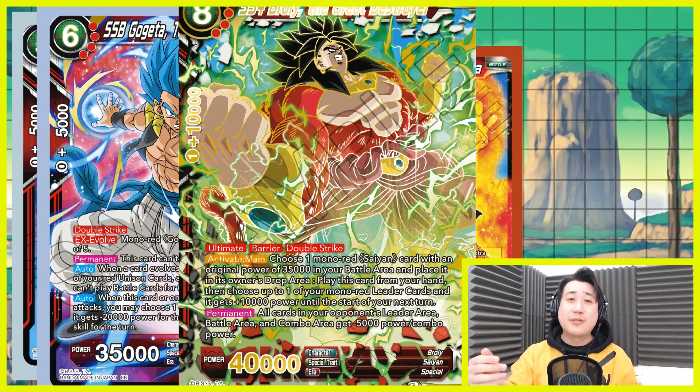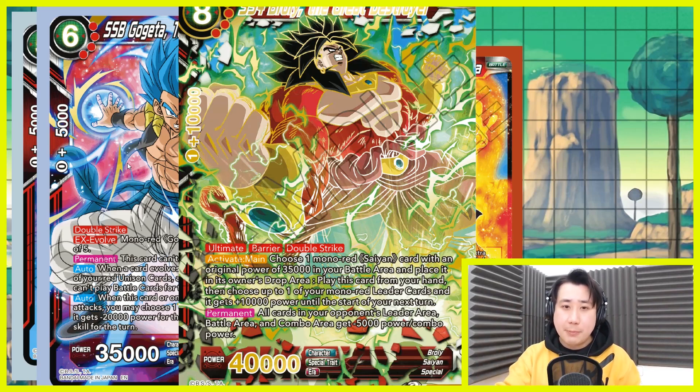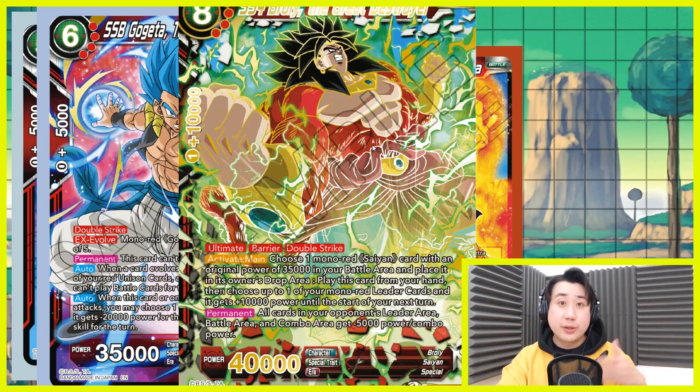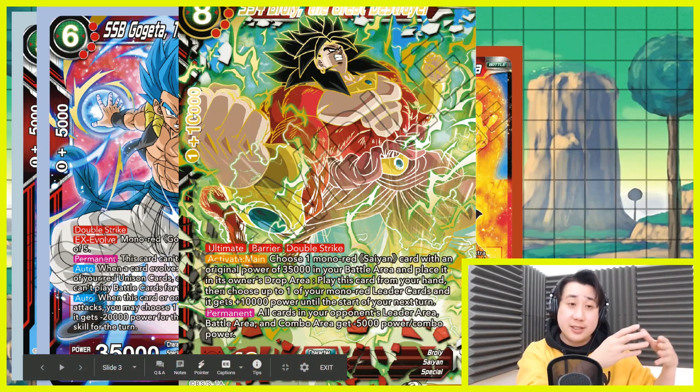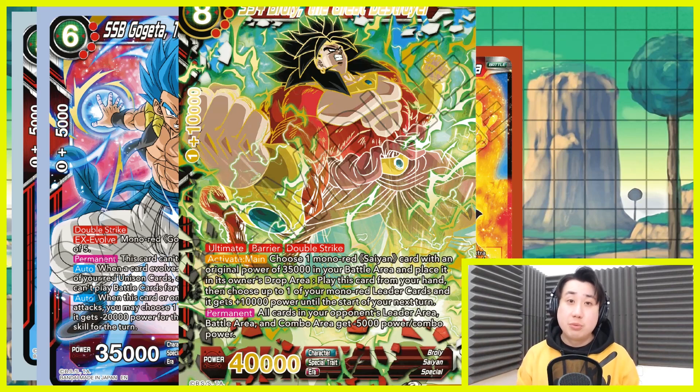So 40k, barrier, double strike. Choose this Gogeta, dump it. When you play Broly, permanently all of your opponent's leader card, battle card, battle area, and combo area get minus 5k combo power for the turn. So your opponent loses combo power, their leader becomes 10k permanently. Your opponent plays a battle card, they mill because this is the effect of your battle card. So when this card stays on the board, this card can still make your opponent continue to mill and make you draw a card. This engine syncs really well with Cooler. Playtesting it, it's really, really fun.